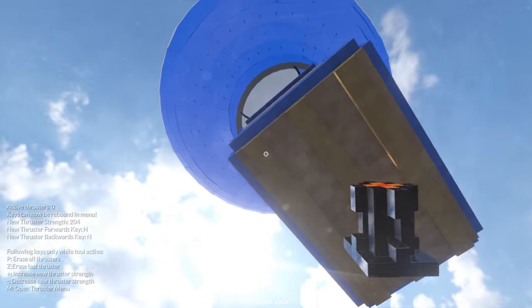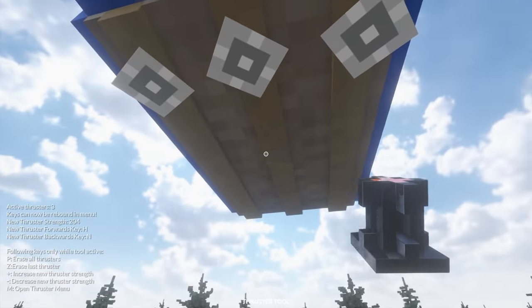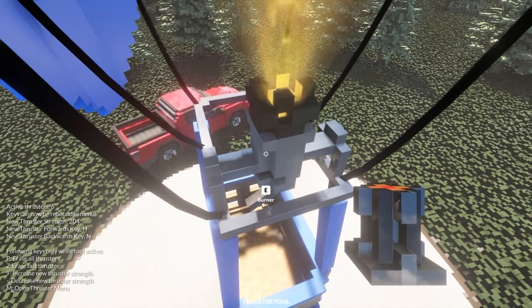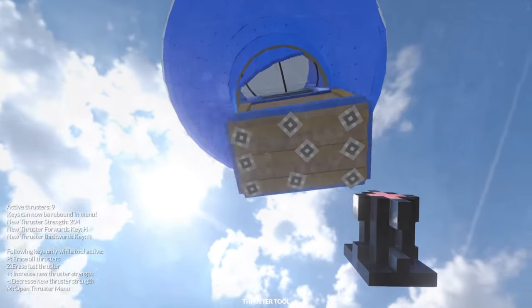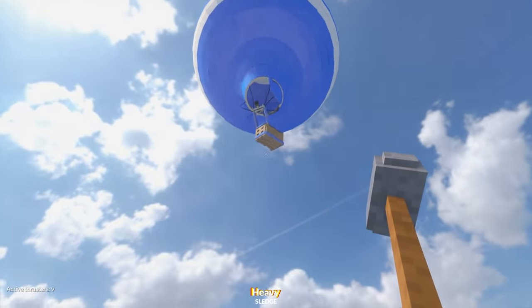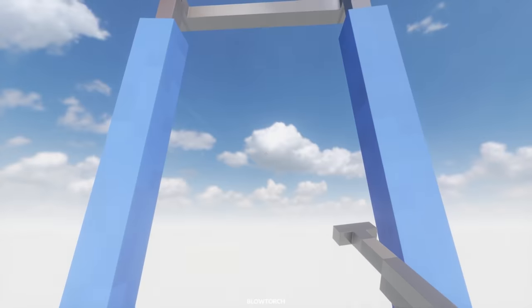I have one more experiment to conduct, and that's using thrusters - I'm gonna put it underneath the basket. It's going down. I'm gonna send this thing to space using the thrusters. There we go - screw the burner, we don't need this. That looks pretty good - let's see what happens. That is crazy. Look at the basket - how am I supposed to get in that now? I think I've made it a little bit too strong. Yeah, that's not gonna work. Thrusters - terrible idea.